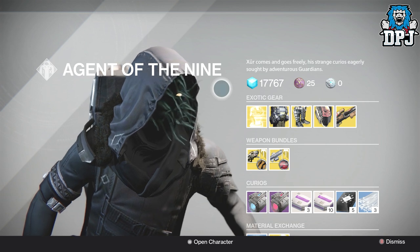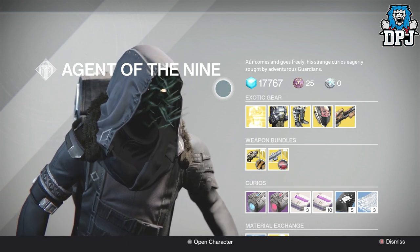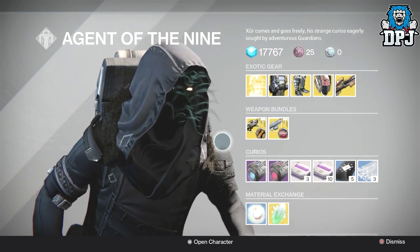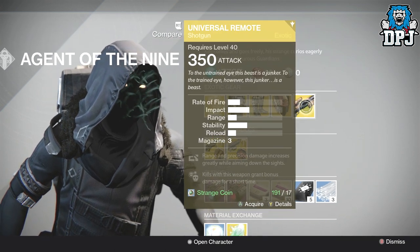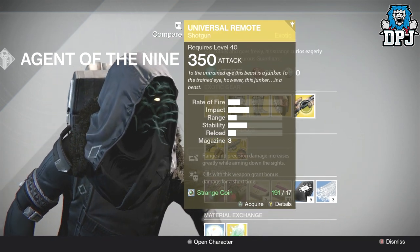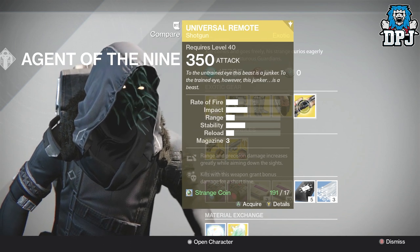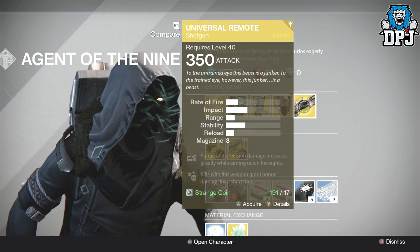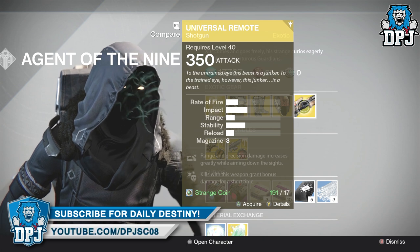If you want to check out a proper Xur and you don't play Destiny 2, you're still going to be let down — but there's probably more things to grind for here than in Destiny 2, that's for sure. The Universal Remote — do you remember how OP this used to be? It was just underused, then all of a sudden everybody started using it, and then, as Bungie do, they absolutely ruined it.